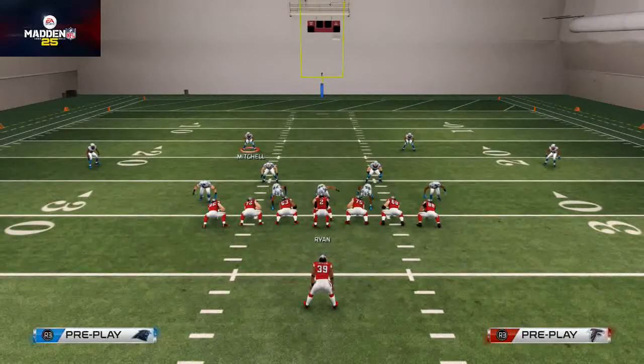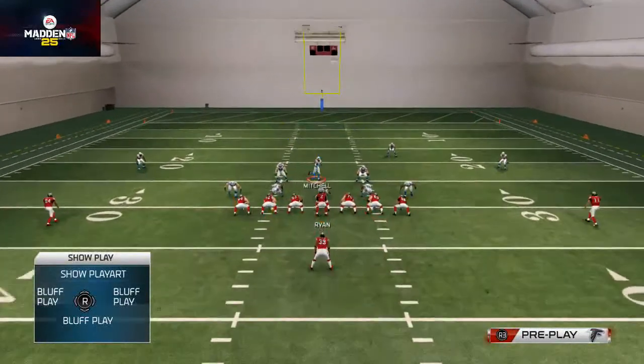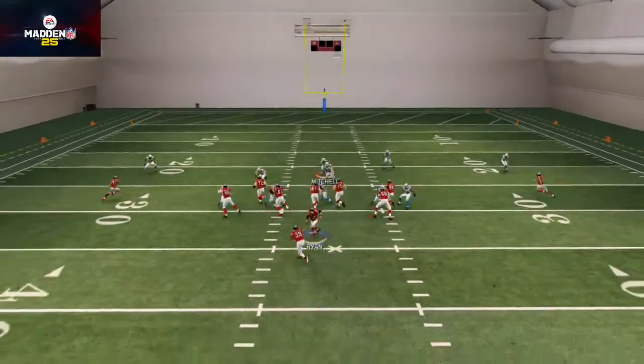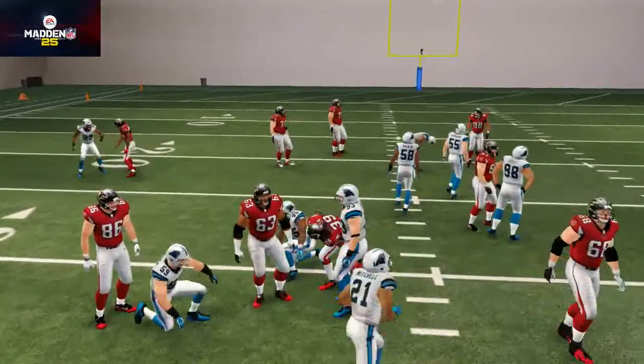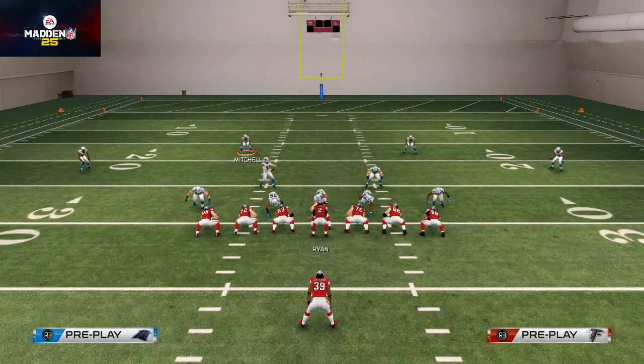We've already talked about why pass committing is probably the secret to stopping the run this year. The backers are going to get wider and wider and go to their places rather than just react. And there you see we do another great job bottling up the inside zone and halfback zone from the Ram Single Back Ace playbook. That is the run defense for our scheme of the week — 3-4 Solid.